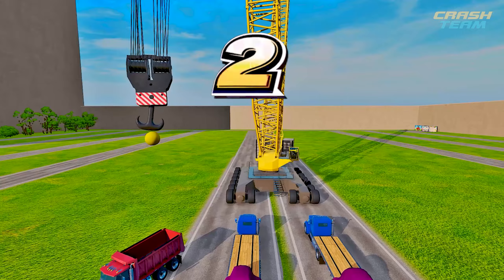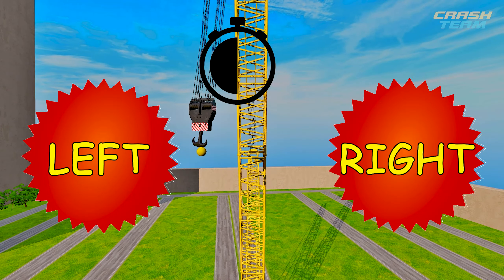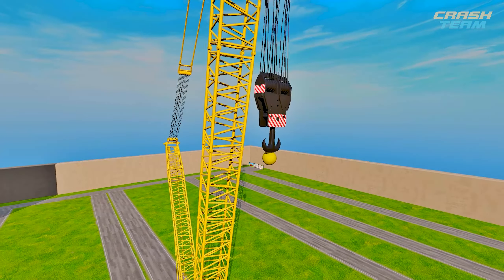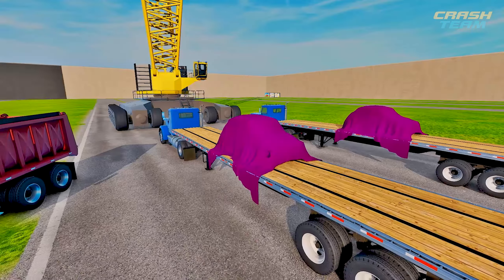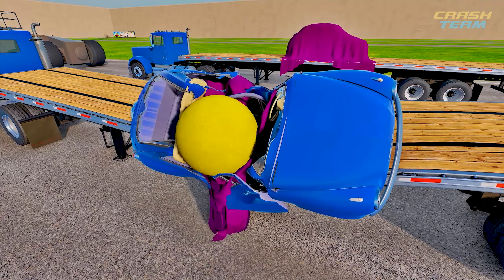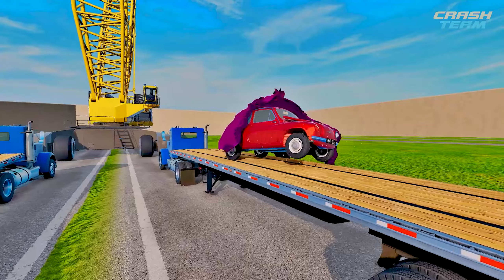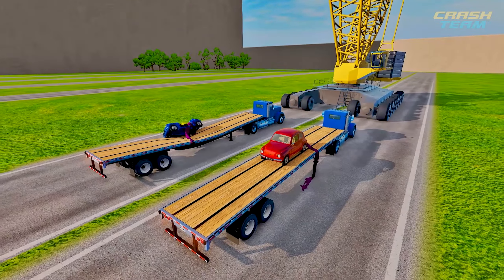Three, two, one, go! The time has come — decide: left or right? The concrete ball flies towards its target. The location of the cars has not changed. The red car was also on the right. Here's the proof. Let's move on to the third round.